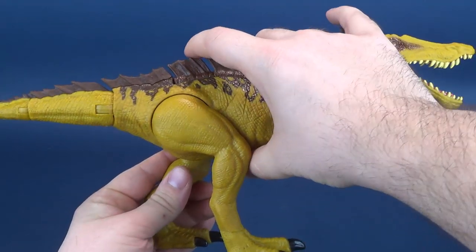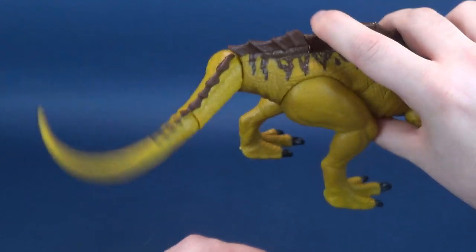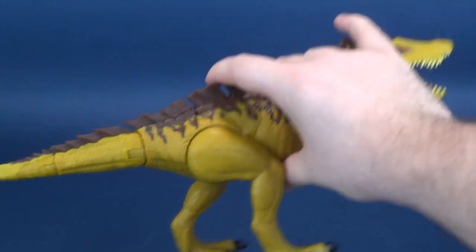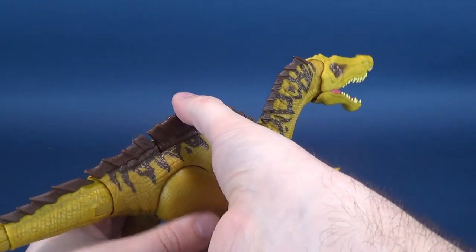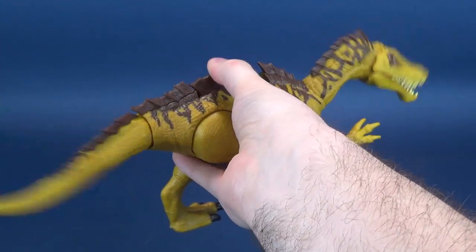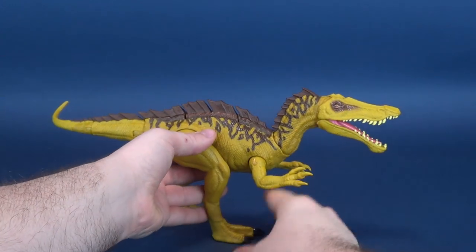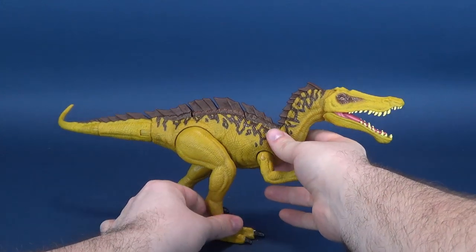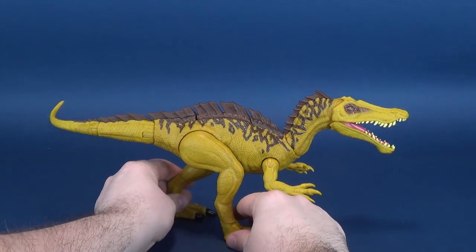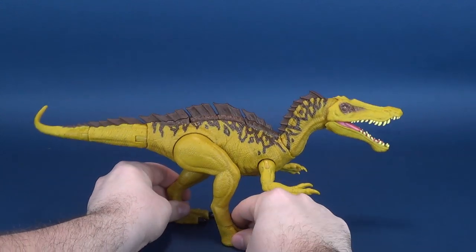The back button works the exact same way — press it down, and instead of a jaw, you have a tail wagging back and forth. You could easily do this on your own, but it's nice to walk the dinosaur through its terrain and then press both buttons to have both gimmicks working at the exact same time. It's not something incorporated into the original Jurassic World toy line, but the Dino Rivals line is now incorporating functions where it will operate both simultaneously.